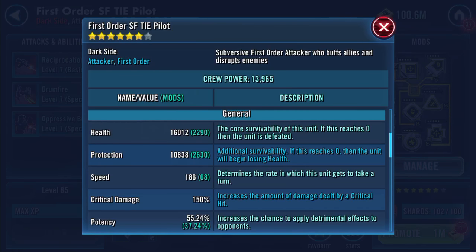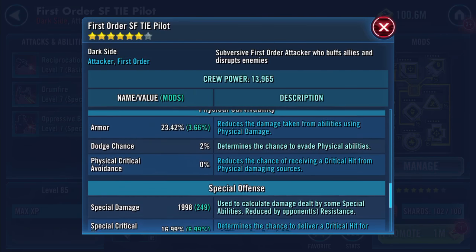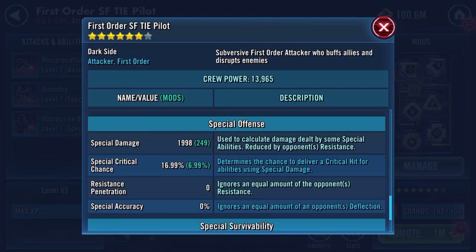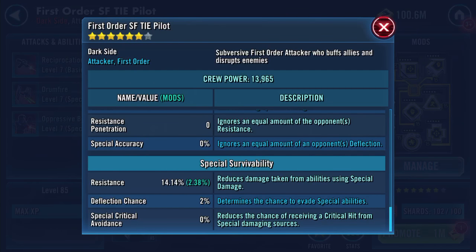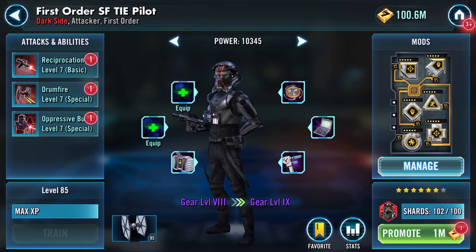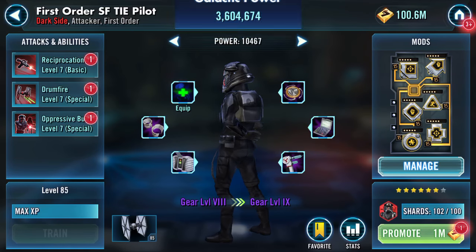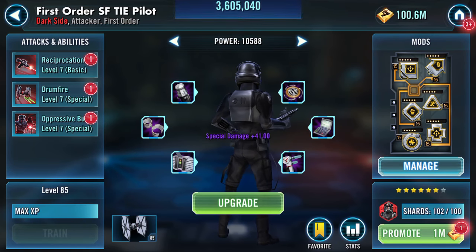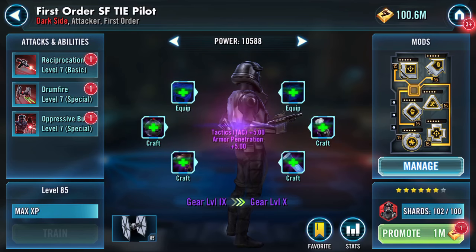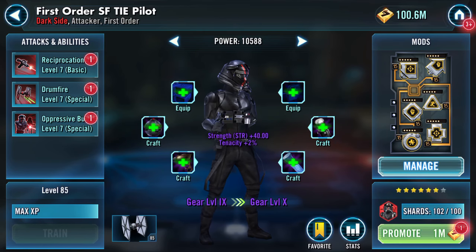At the moment: 186 speed, 1,492 physical damage, 1,998 special damage, 14.14 resistance. Let's bang these two gear pieces on and upgrade - yay, everything has a green plus on it!